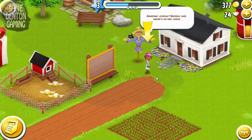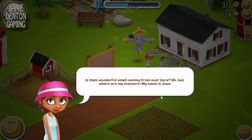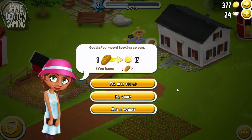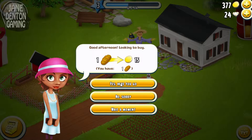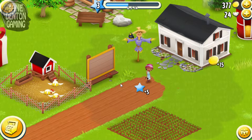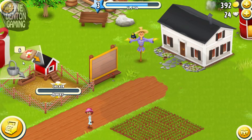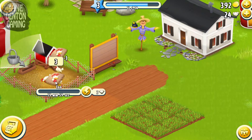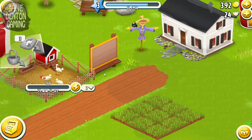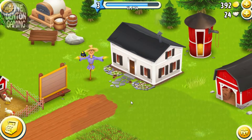Another visitor — better ask what's on her mind. Is that wonderful smell coming from over here? My name is June, good afternoon. Looking to buy one loaf of bread for 15 coin. Easy! Oh yay, we're alive!